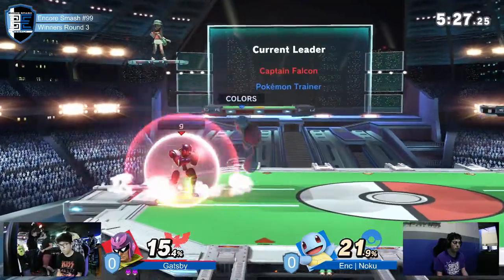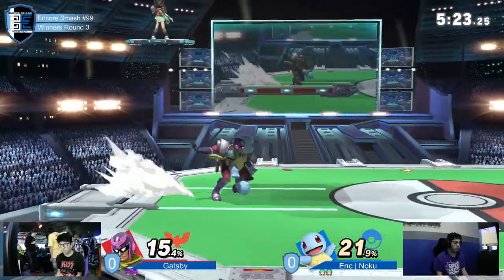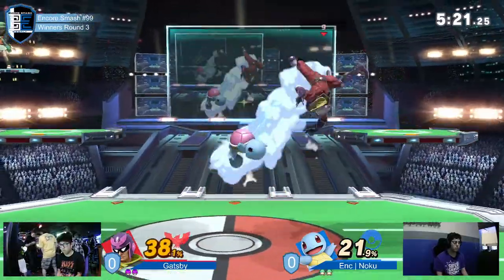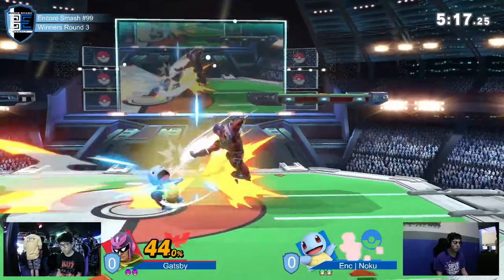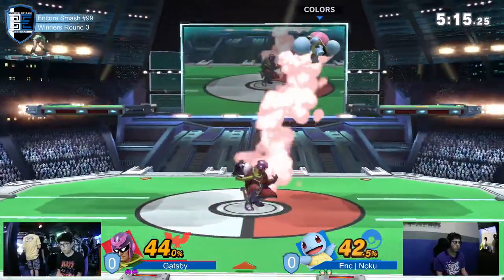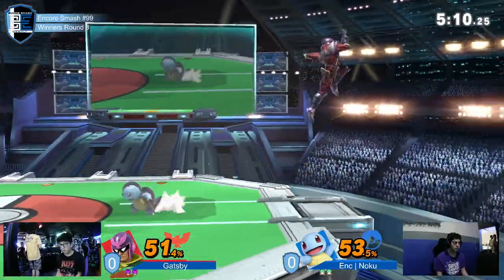These Squirtle combos from Noku — I know he didn't enter last week — but they don't seem to be getting as much damage as I normally see. No, he definitely should be getting more. He should be getting to at least like 60. He's just a very comboable character. And you notice Gatsby's not messing up his punish game.